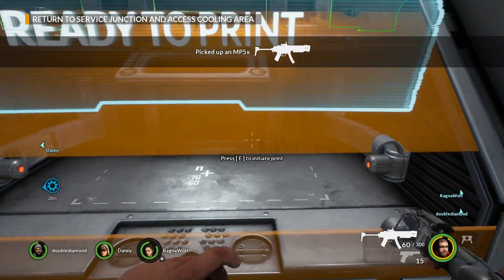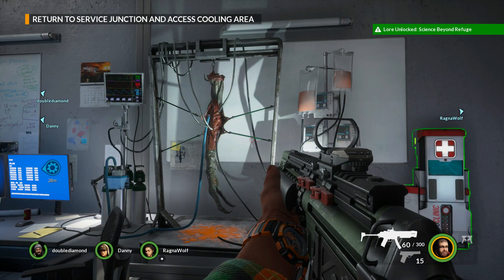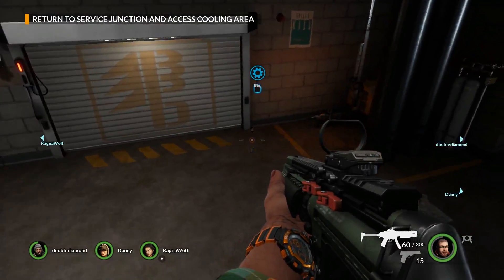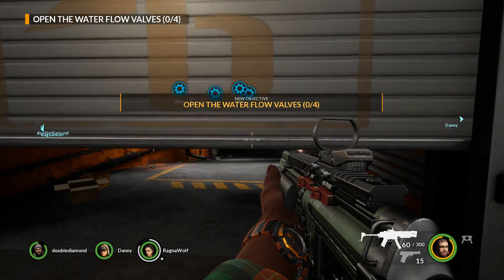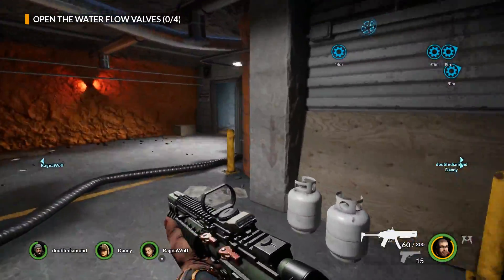Earthfall has a story that can be learned through lore points, which are found during gameplay or unlocked by completing missions or certain tasks, but there is not much of a story within the gameplay. With a lack of cutscenes — except for a few seconds at the start of each mission — the only real way you find out the story is to unlock these lore points and then read them in the menu screen.